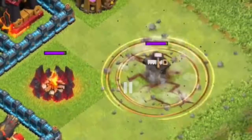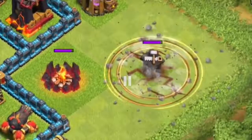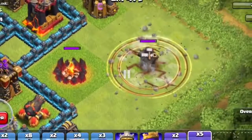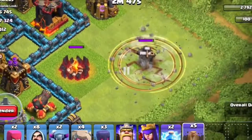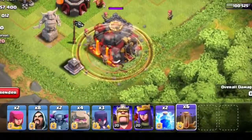Looking at this first screenshot, we have a builder's hut, and that's basically the spell radius right there. It's about the same as a poison spell and a jump spell — all kind of smaller radius spells. And there it is on the town hall, same thing.